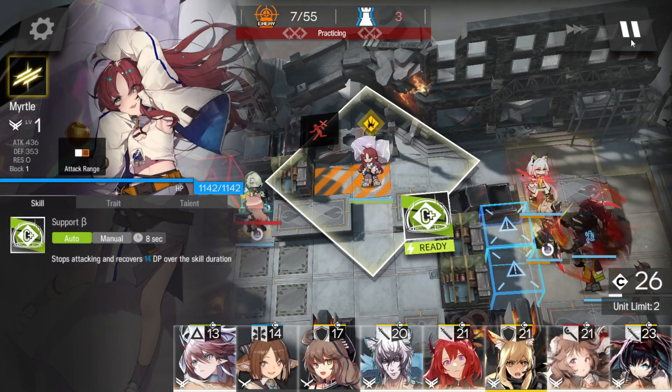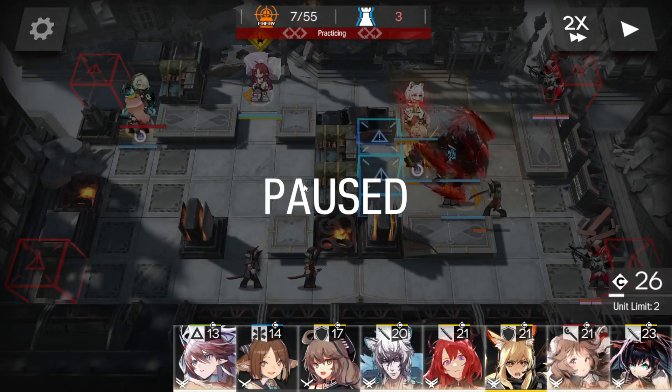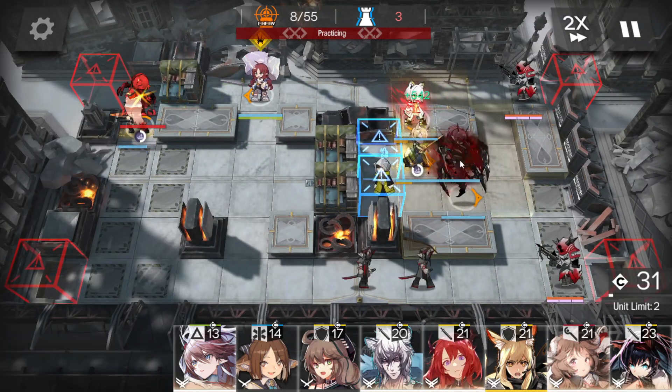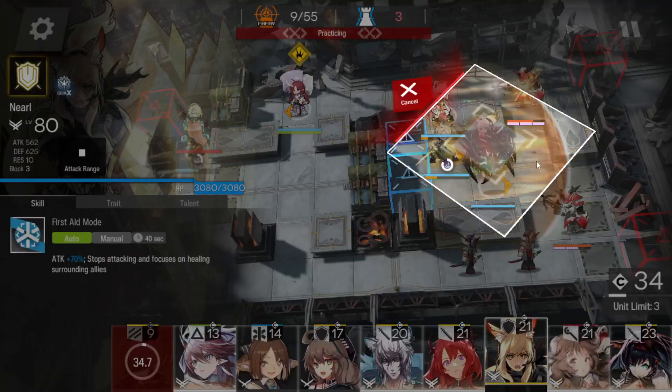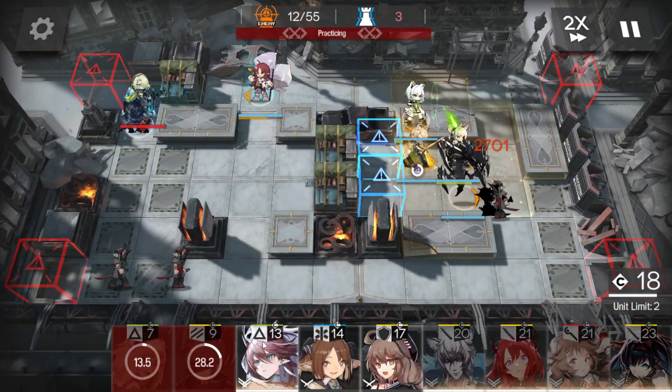Here you want to be fairly liberal with Myrtle's skill, even if you're at cap, because you want to make sure you have enough DP to keep cycling. At some point we have to sneak Surtr in — putting her in this tile facing down. She's a little bit more costly, so just make sure you have enough DP to keep the boss stalled. We can also swap in Neural here now and then just pop her skill.